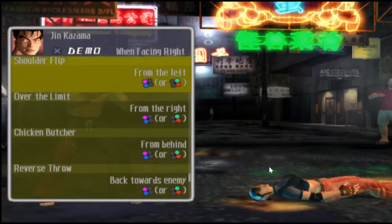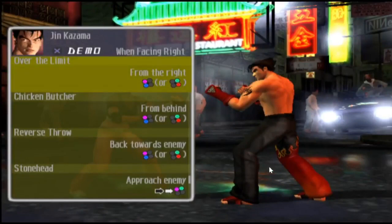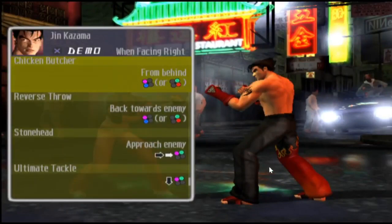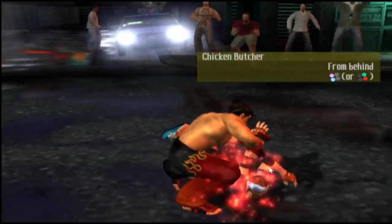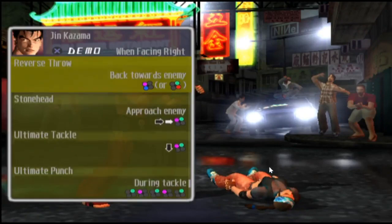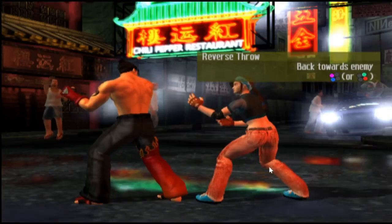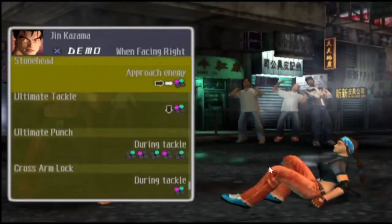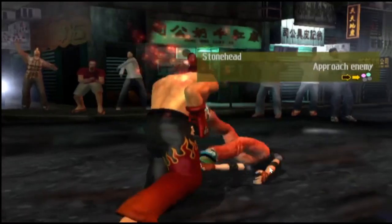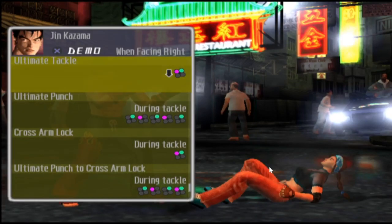Shoulder Flip — done on the left side of the character. I love to do this move, especially when you sidestep the other character and catch them from behind. This is called the Chicken Butcher — like the Chicken Wing, a classic move from wrestling where you get them from behind and break their arm, reversing it sideways. This is called the Reverse Throw — when you want to catch your character by surprise and completely own them. This is called the Stone Head — a complete headbutt.